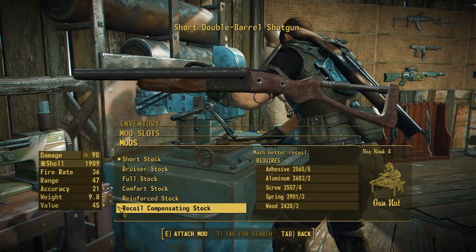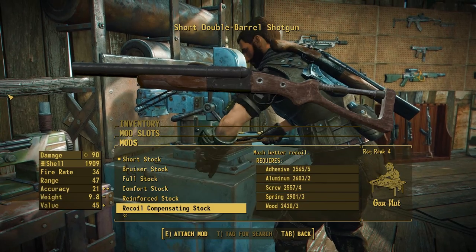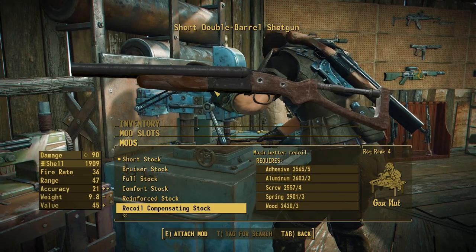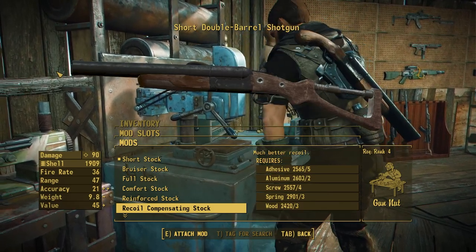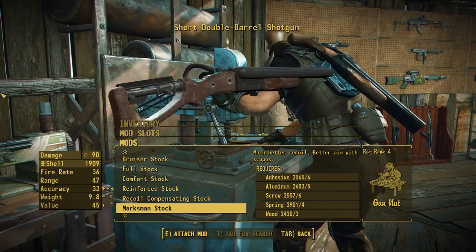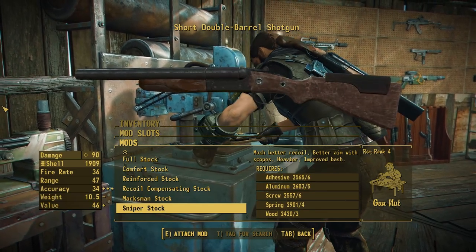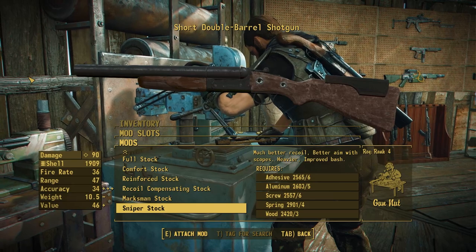Moving on, we've got some pretty interesting new additions like the Recoil Compensating Stock, which is actually taken from the Radium Rifle from the Far Harbor DLC. This is going to allow you to have some more recoil compensation for the weapon. You'll notice that the wood textures aren't exactly the same in the preview menu, but they actually look perfectly fine in first and third person once you're in-game. We also have the Marksman Stock, which takes that same stock and has a jury-rigged cheek rest to allow for better aim with scopes. And we can elaborate further with the Sniper Stock — a full version of the Radium Rifle stock combined with a cheek rest, allowing you to actually use this like a sort of sniper, which comes up with some of the new scopes and receiver options.